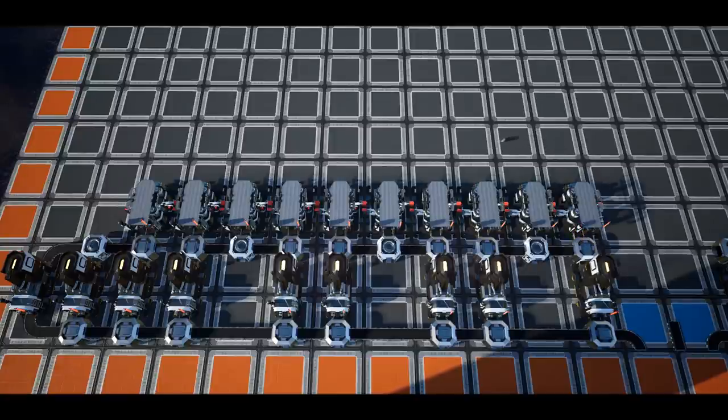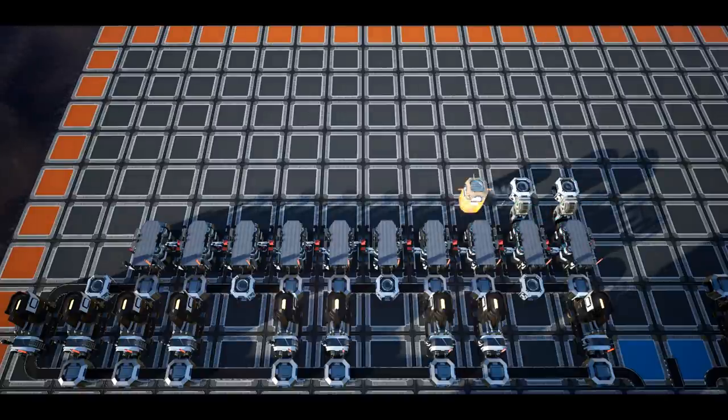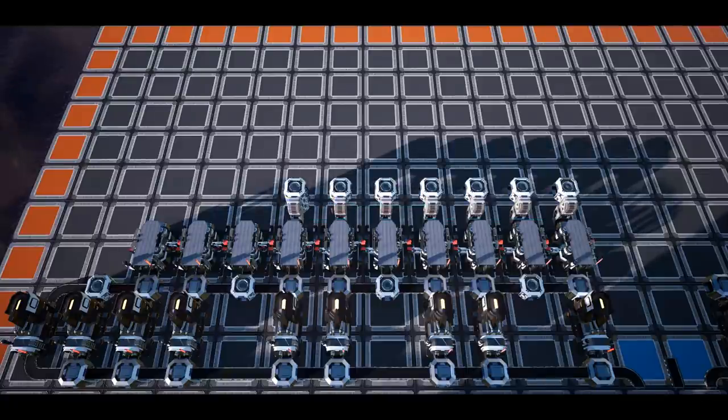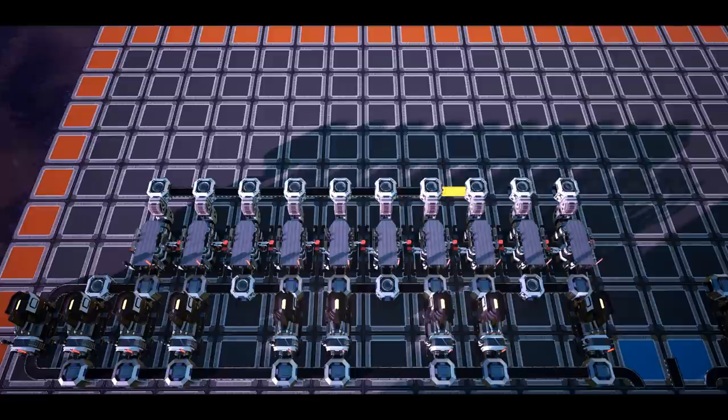We shall now merge each of the copper sheet constructors together and flow the merging line to the right. To do this, place a merger two steps in front of each constructor and stack it twice high with the outputs flowing to the right. If done correctly, you can connect a conveyor elevator from the constructor to the top merger and delete the mergers underneath.